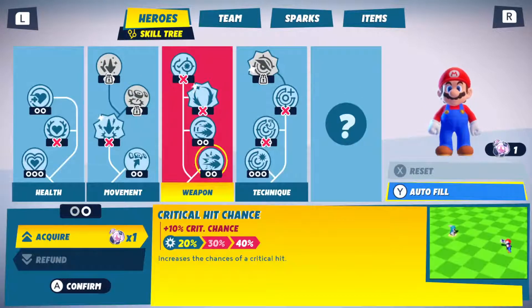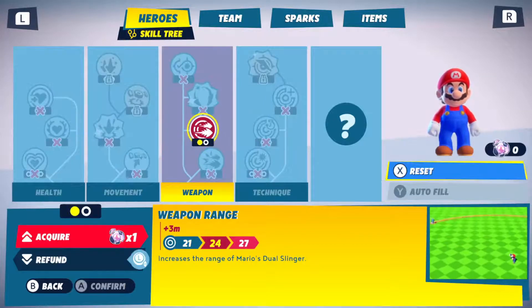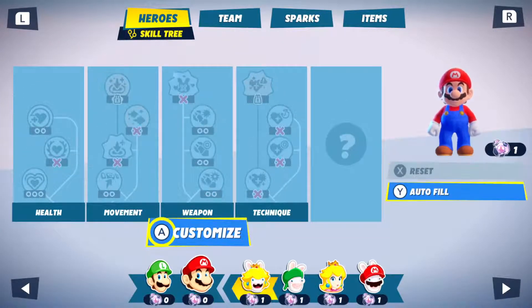Now we go to Mario and I can do one with him as well. This one's critical hit chance or weapon range. I want weapon range. We're gonna do weapon range for him.